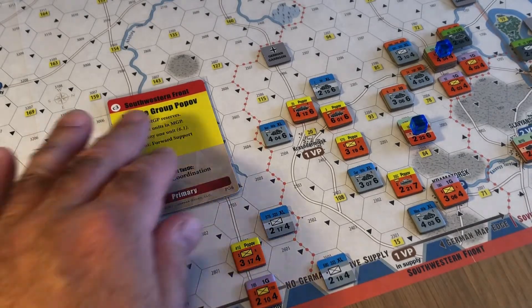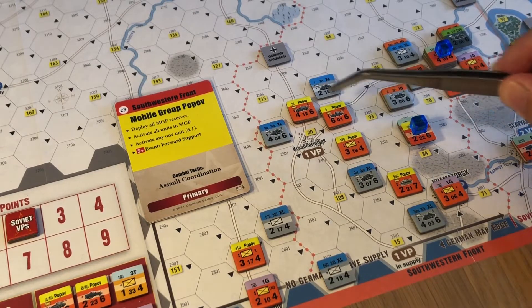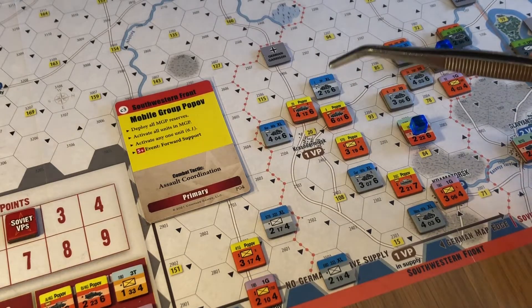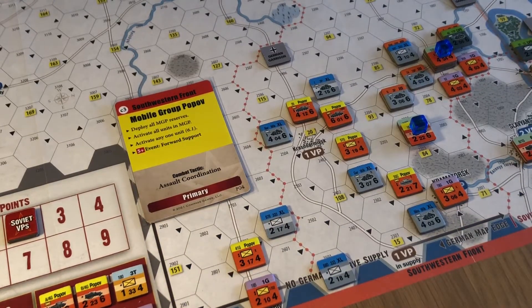The other part of this is the chance to maybe get proximate to that. If we can remove this unit — it looks like the only chance we're going to have is a Popoff unit doing it. We've got a couple of impulses, but we can't activate Popoff next impulse once we've activated them, so it'd need to be the next again — which gives the Germans two impulses in between to maybe put something in there and protect it. We might get lucky and they draw four Fourth Panzer Army cards.